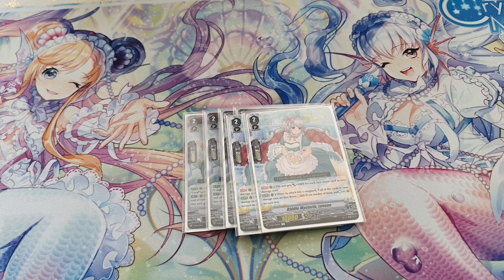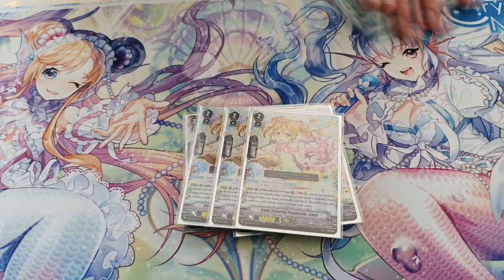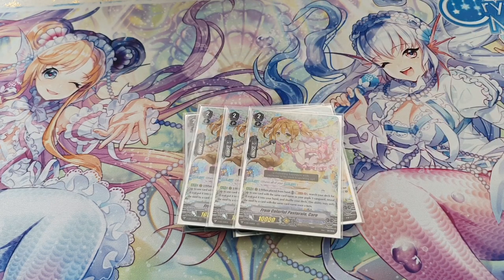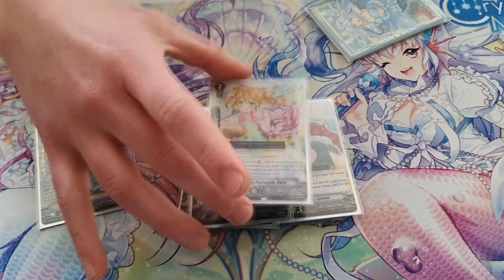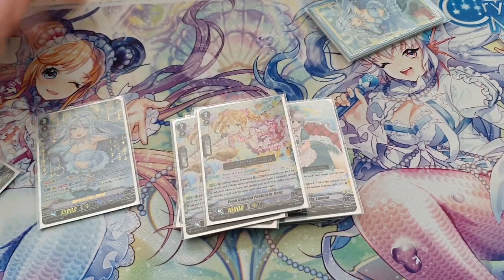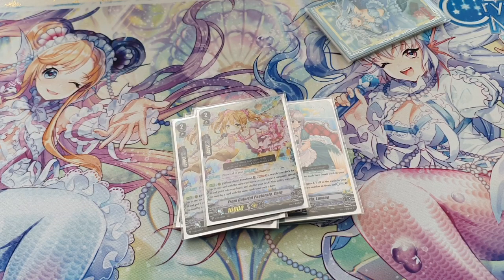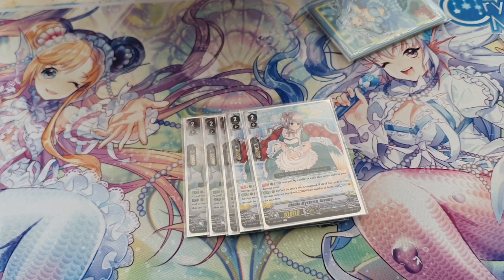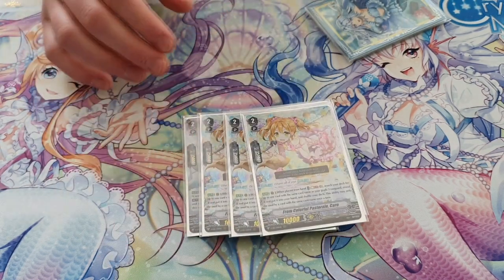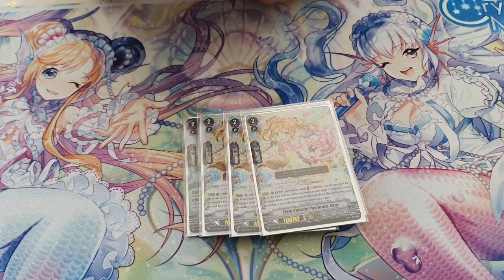Next is Garo — simple as that, copy paste. When you place her as vanguard, you place another copy. She's good for the soul blast because you need to soul blast in this deck. She's kind of made for this deck — you soul charge a lot and want to Soulblast two, two, two until you get to four and then the skill goes off.